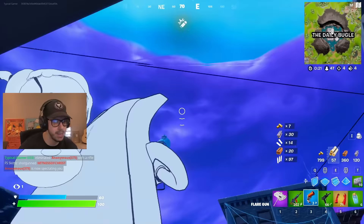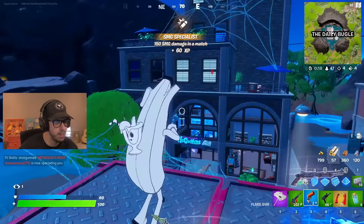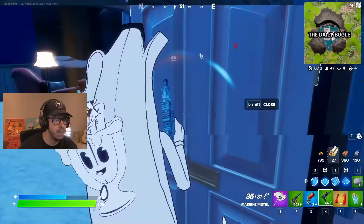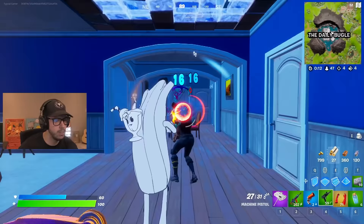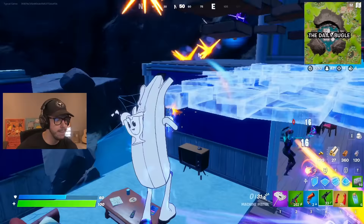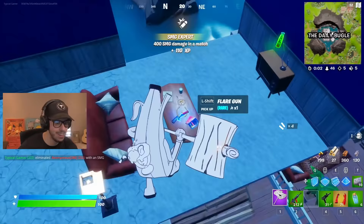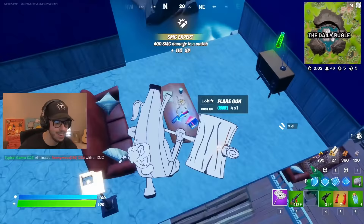I can't hit him... I can hit him now though. As long as this flare gun doesn't hit somebody, I should be fine to use it just to figure out where the other guy went. And he's just vibing in here. Yeah, vibing where, buddy? Finally go down. Sheesh, why was that so hard? Let's make sure nobody else is here — as long as I don't hit anybody with the flare gun, we're good.